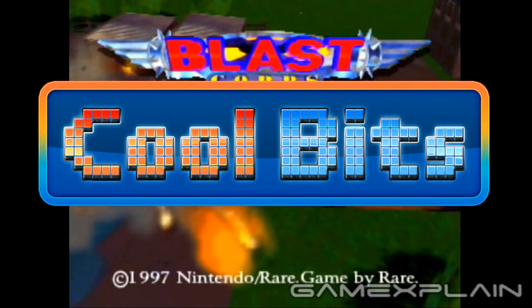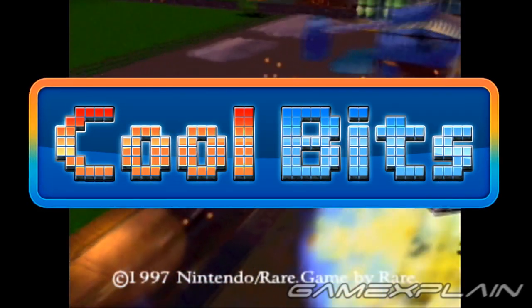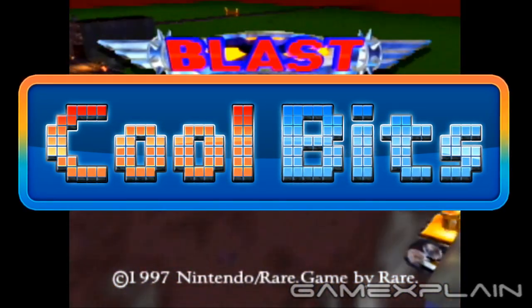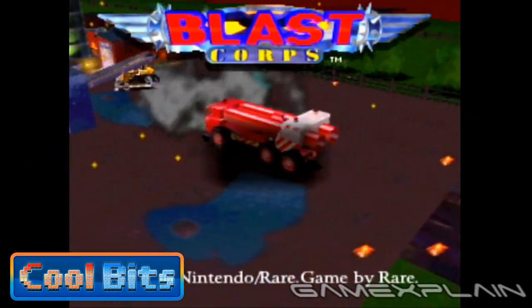Hey guys, welcome to CoolBits, where we point out our favorite small moments from popular and maybe not so popular games. These CoolBits might be a secret, an easter egg, or just a small detail that really resonated with us. This time, we'll be taking a look at a few surprising details in Blast Core for the Nintendo 64.